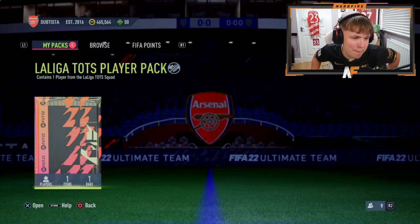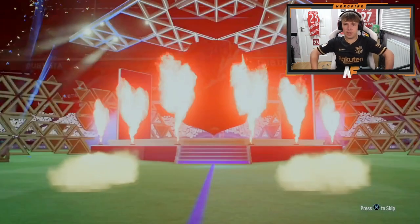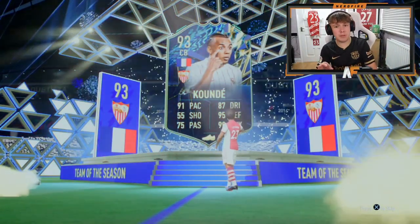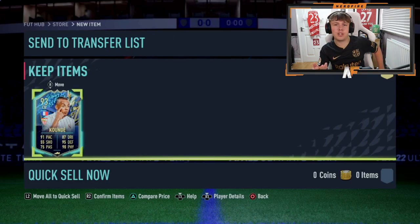Shout out to Robbie Robstar — Robstar87 on TikTok — number 12 for this video. French. Centre back. Koundé. He's actually been more common than I thought. At the start I thought Fekir was going to be the most common, but I think Koundé is the one we pack the most — maybe three to four times? Pretty solid, very good centre back.